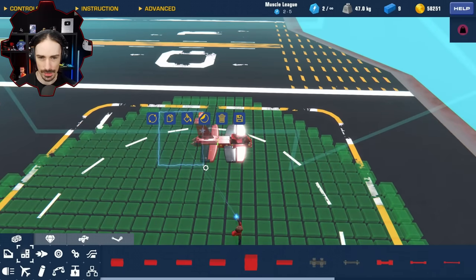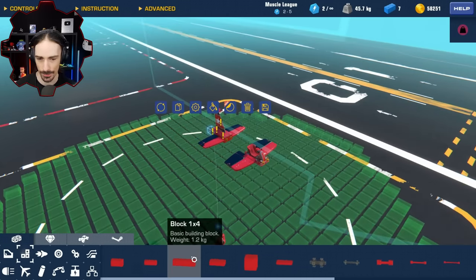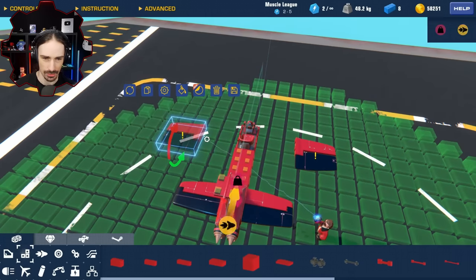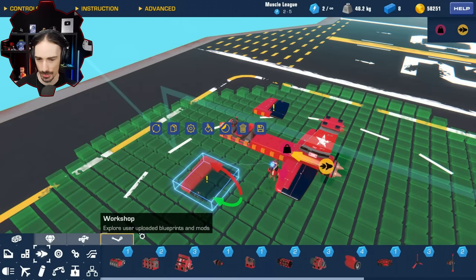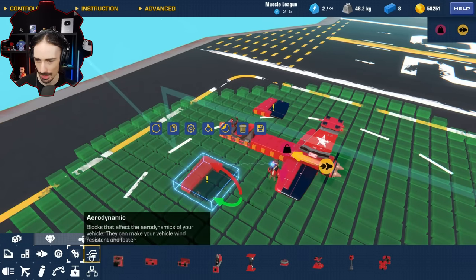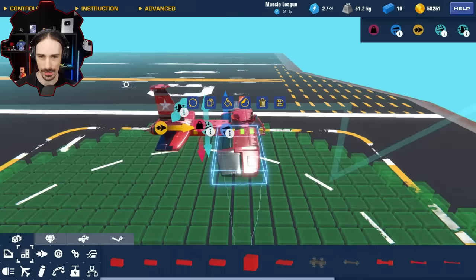Let's expand this. I think we're going to keep getting bigger and bigger until we have something functional. This is just as much about the journey as it is the destination - let's see what kind of failures we can come up with on our way to the slowest possible airplane. Now you can see our lift is way in front of our center of mass.